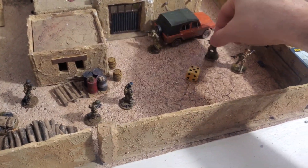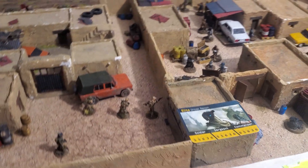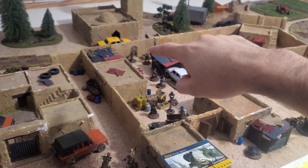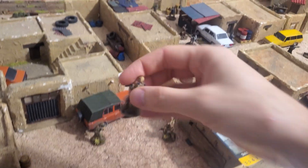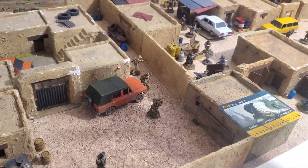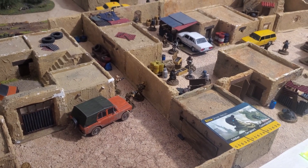A couple of turns later, we managed to open the door silently so the enemies are still not alerted — we are still silently moving through the Afghan village. My objective is to secure the hostage. Rather than going around to a door or gate, I can breach through the mud wall with a breaching charge. This model on his back is equipped with a breaching charge, so in the movement phase he moves into position, places the charge on the wall, and triggers it.